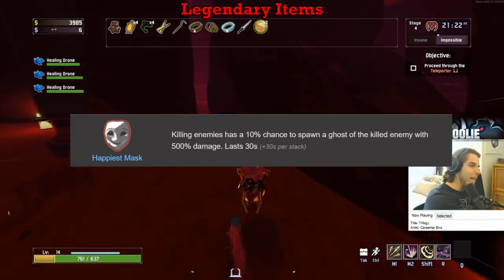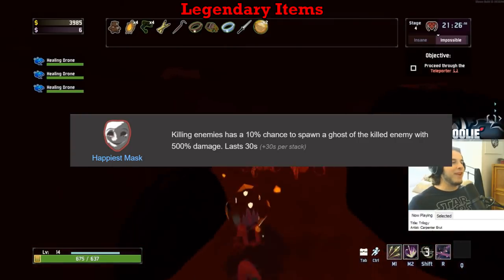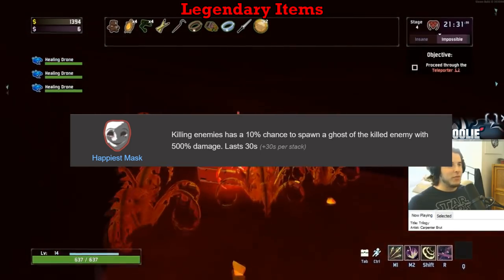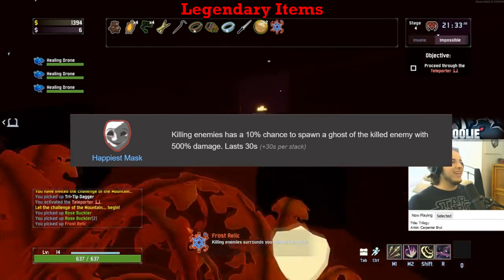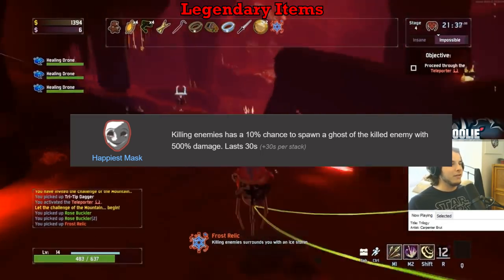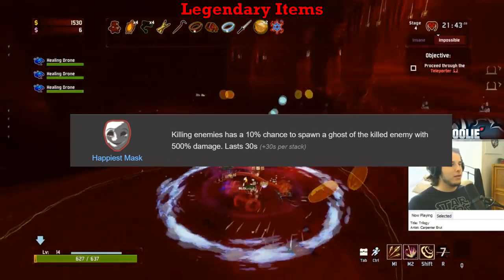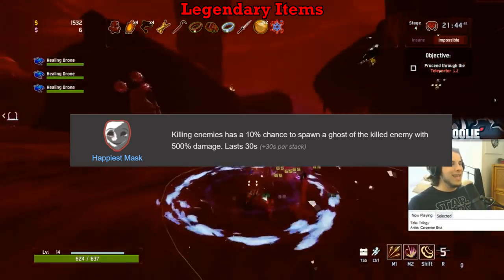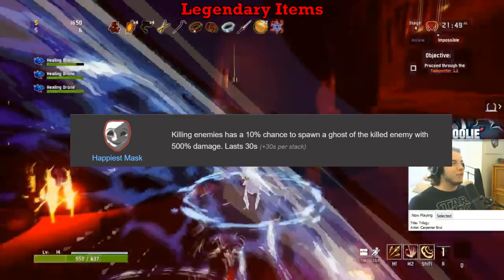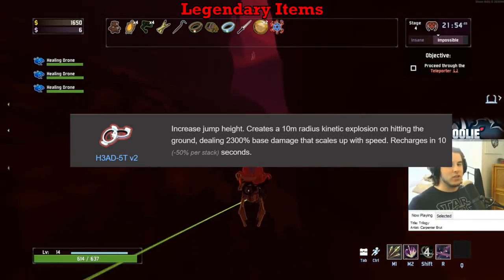Happiest Mask also gets a D. They changed something to do with the number of friendly units that can spawn, which fixed the terrible frame rate issues. However, the item is still garbage because the friendly AI in Risk of Rain 2 does not do what you want. They get stuck, they target the wrong enemies, and even when they do target something you want, they barely deal any damage. The ghosts it spawns are useless, and so is this item. Unlike Frost Relic it cannot kill you, so I will still pick it up because there is really no downside.